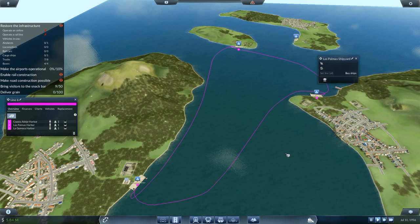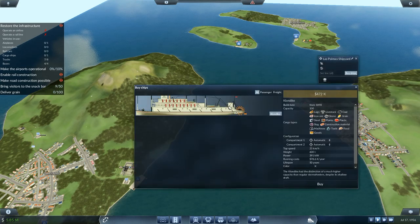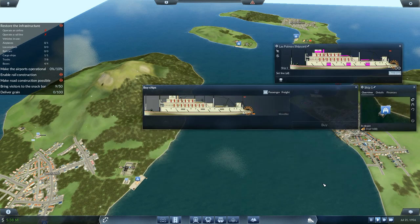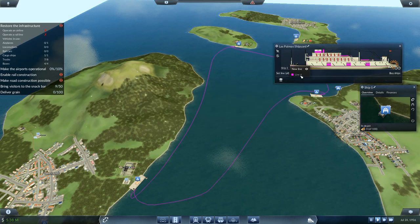Whether that's going to work properly I don't really know, but we'll see. Remove those two stops, go to there — oh, I didn't actually buy the ship! So I need to go to that color right there and buy it for half a million. That is the only cargo ship I'm allowed to use. I don't know the lifespan of the ship — I forgot to look. Set line all, line six, off you go.